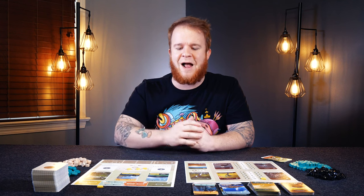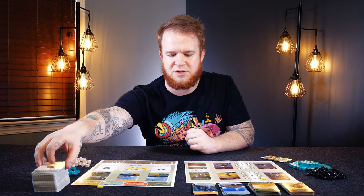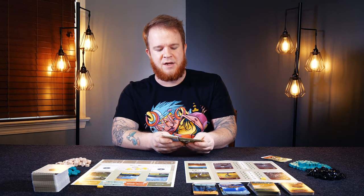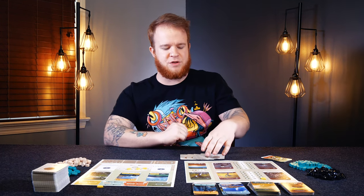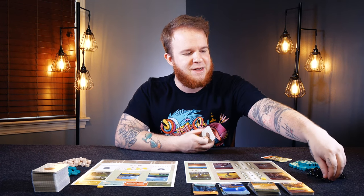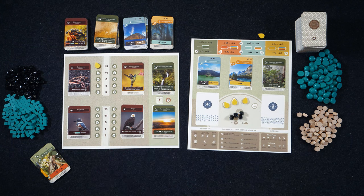Reference your island card and go ahead and take your starting resources. For instance, my island card says I get six cards into my hand, but then I need to immediately compost four of them, and I get four dirt as my starting resource, which I'll put here into my dirt pile.